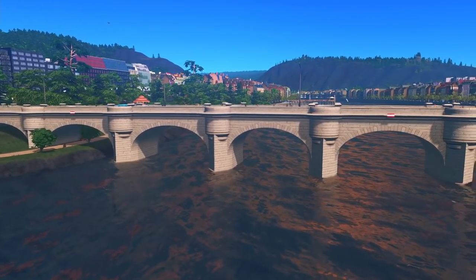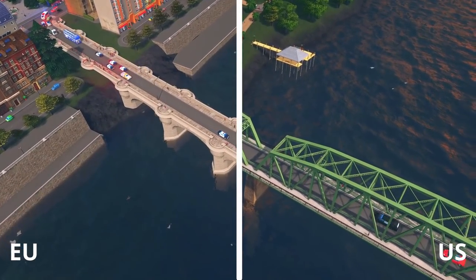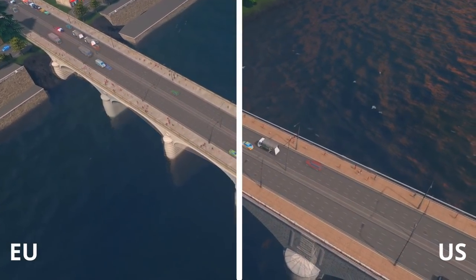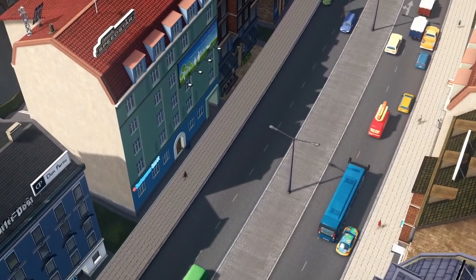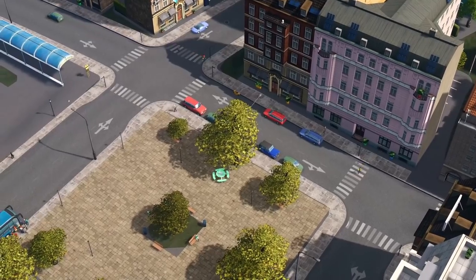Road bridges come in two different styles, European and American. Each set has three different sizes, with two, four, or six lanes. They all include custom sidewalks, so you can use them as regular roads around your city to have six new styles.